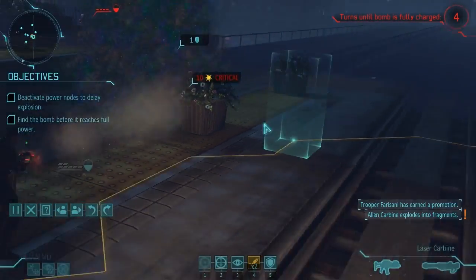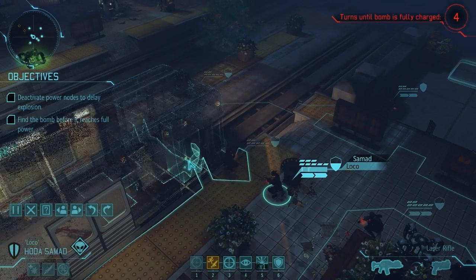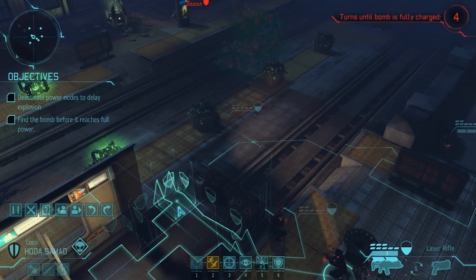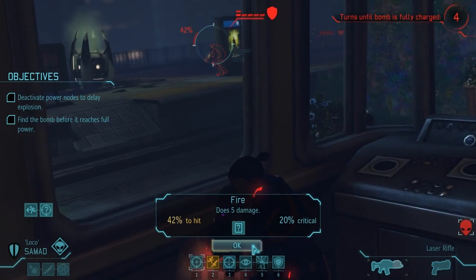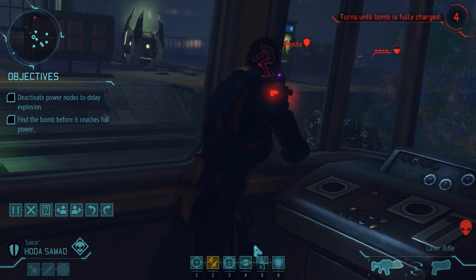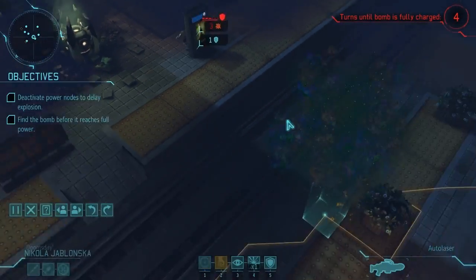Ten damage critical. Frisiani got herself a promotion, which is great. We've spent the overwatches, so we can move up and do more work with other people. Loco, I'm going to move you up to here and you're going to take a shot through this window — 42% is not great. I'm going to have you take a shot anyway. You got him — three damage is three damage. That'll help.